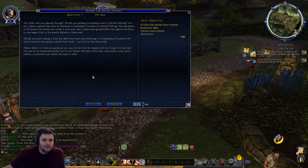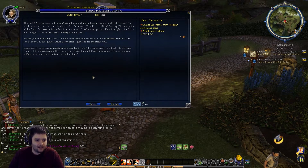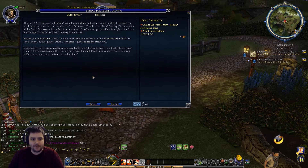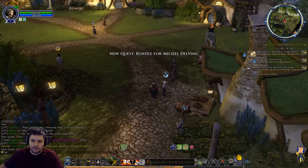An NPC asks: 'Hello, are you passing through? Would you perhaps be heading down to Michel Delving? I have a satchel that must be delivered to Postmaster Proudfoot in Michel Delving. The reputation of the Quick Post service isn't what it once was - I really want gentle hobbits throughout the Shire to once again trust in the speedy delivery of their mail.' It's just like real life - mail services are generally getting worse as time goes on. 'Would you mind delivering it to Postmaster Proudfoot in the square outside the town hall? Let no busybodies bother you - come rain, come shine, a postman must deliver the mail on time.'